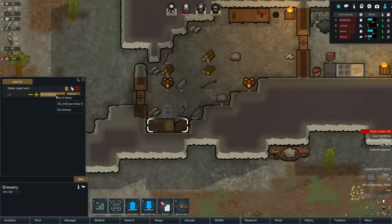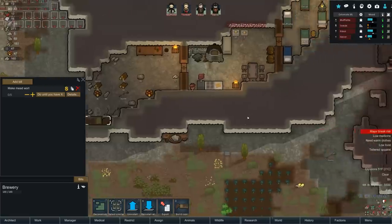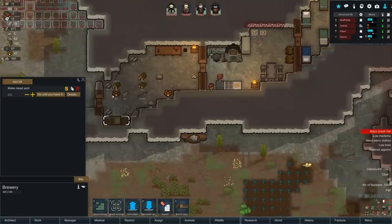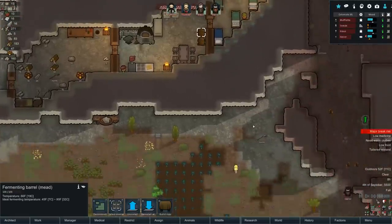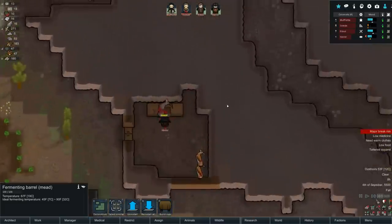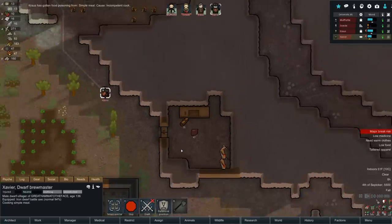My brewery is done at long last! Let's make mead wart - that's the one we want. Do until we have X - I believe you want exactly five. Take from best stockpile. Now we should be able to convert all this honey root into mead wart, put it in the barrels, and brew some dwarven brew, friends!